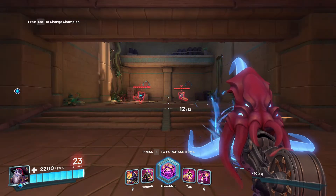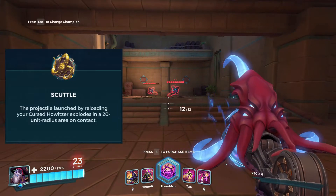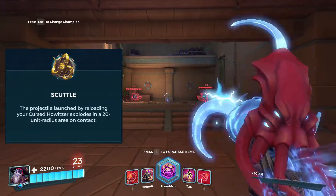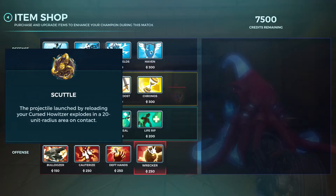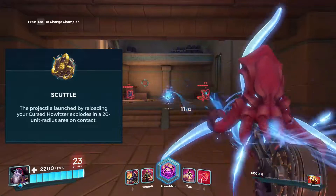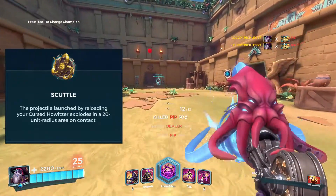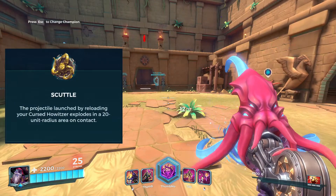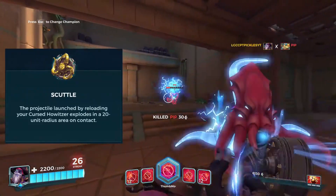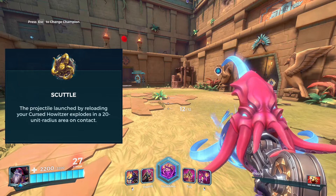Dredge's final talent modifies his reload projectile to give it a 20-unit radius explosion. This is the talent I use. If I max Deaf Hands, you reload really fast and can just spam it to get a ton of damage off. If you aim your shots it's very good — that's why I play this talent. Dredge doesn't really take too much skill to be good at; it's basically just left trigger, reload, left trigger, reload.